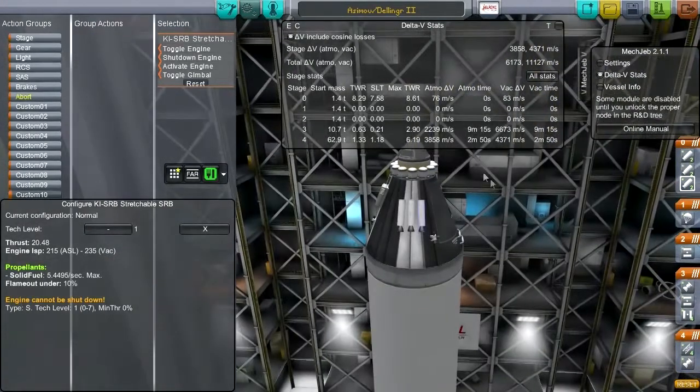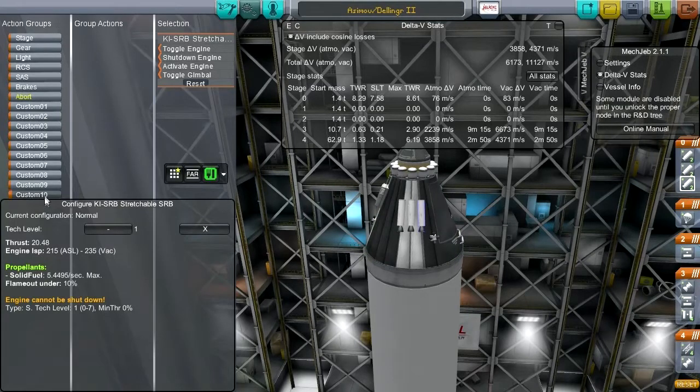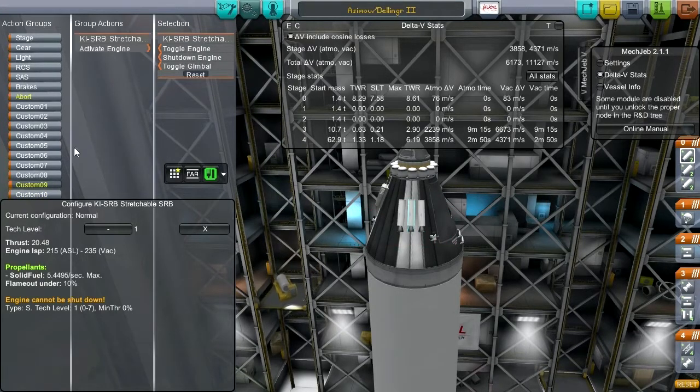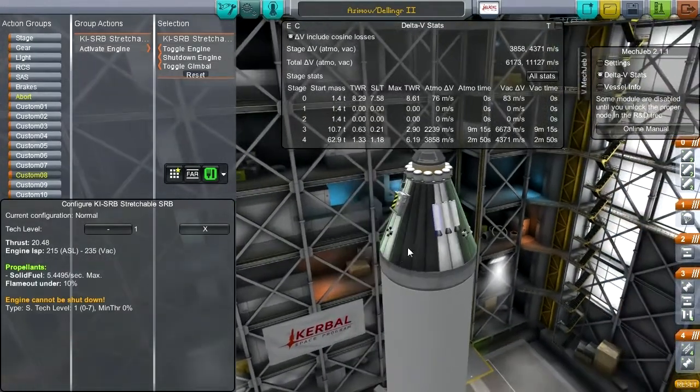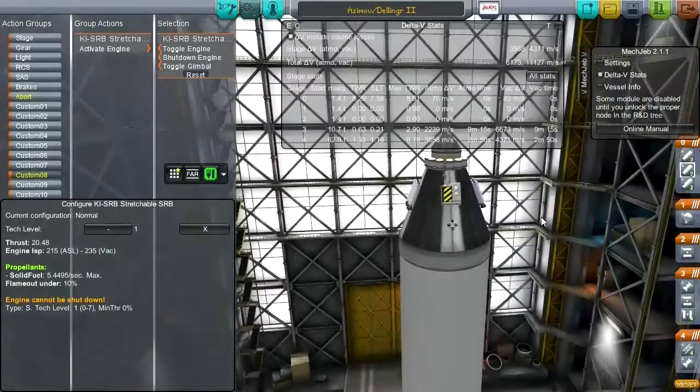I'm going to action group the pairs at the bottom end of these. I'll say activate that pair, and in this case activate this pair, and in this case activate this pair. This is for all our other purposes like deorbiting or settling the fuel down.